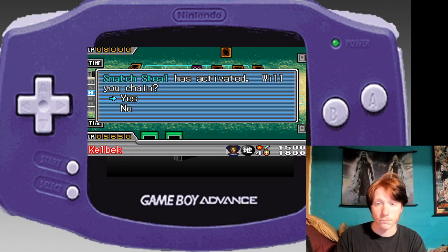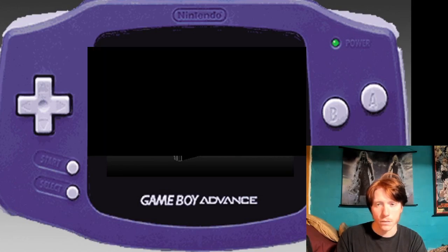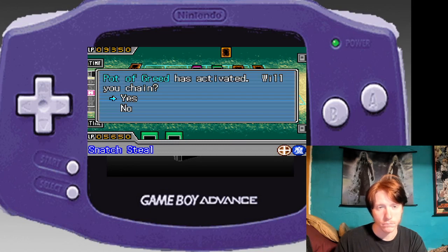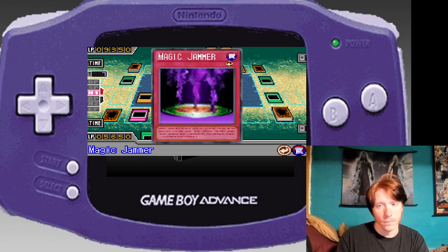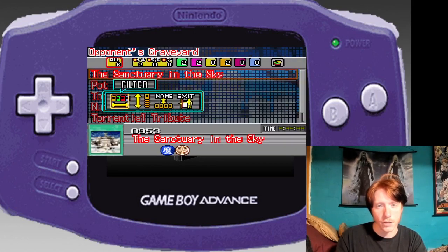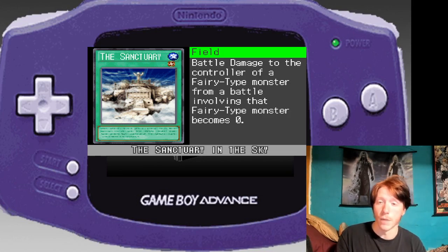If I gain control of it and then something else attacks it — no, I got it backwards. She has some life-gaining effects — a lot of life gaining. I don't know what Sanctuary in the Sky does but I don't want to find out. Maybe she's a success because she got her money from the gym teacher, just like me. Battle damage to the controller of a fairy-type monster from a battle becomes zero.